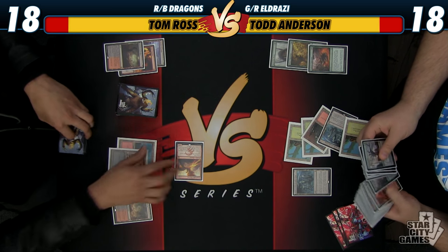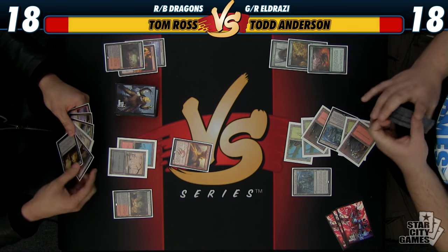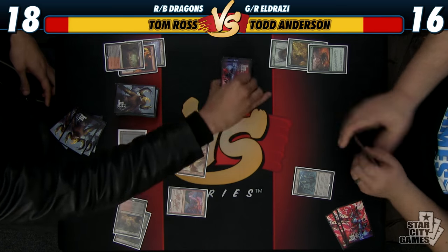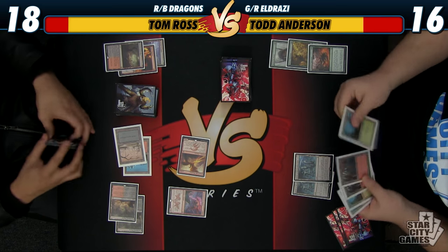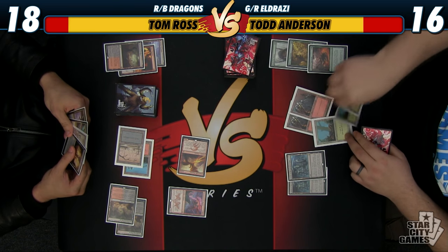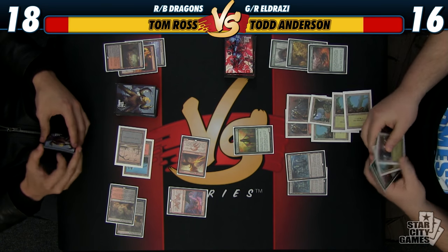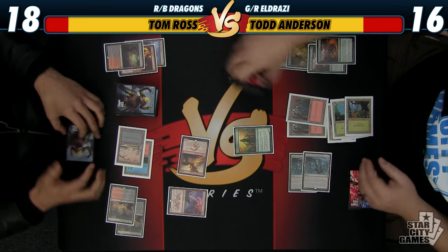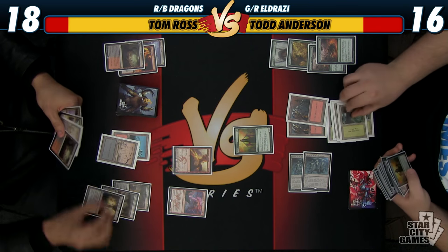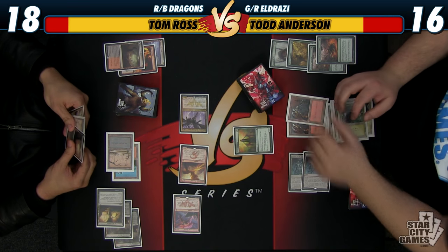Right to Ugin — that might have been one of the better draws. Cool thing about Shrine is that along with Explosive Vegetation, it just ramps you right up to all your big stuff immediately, which is great. I'm going to play Explosive Vegetation because next turn I can play just about anything if I draw it. We're going to get the second mountain off of Explosive Vegetation so I can potentially cast Chandra if I draw it. I'm dead to most any spell you can conjure up now.